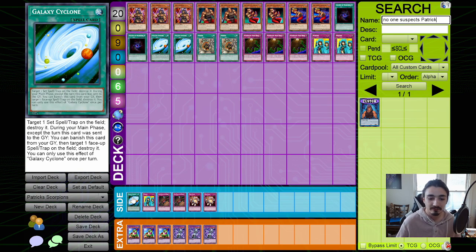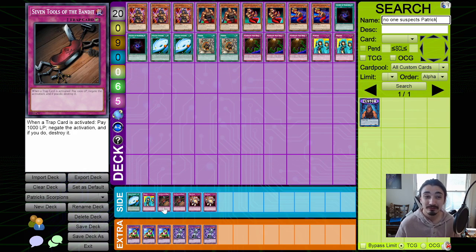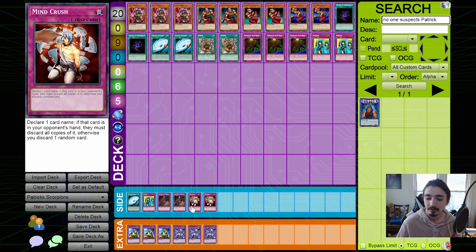In the side deck, Galaxy Cyclone is essentially your third Zero Gravity if you want it. What Boku isn't that strong right now. He's also on double Seven Tools of the Bandit, which does come up against really strong trap decks — he actually used this card against me in the win-a-mat where I got second place. It's very strong in this format and I don't know why more people aren't on it. In this deck especially, if you run into wall disruption, you need a way to negate that trap. Mind Crush is also played at two — generally because a lot of decks this format are adding combo pieces to hand, and Cyber Angels is still around.